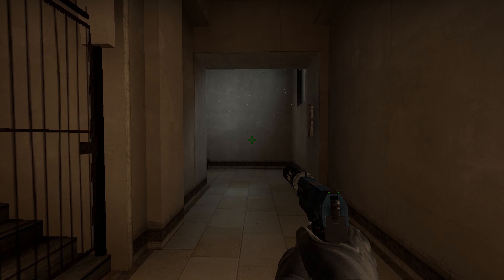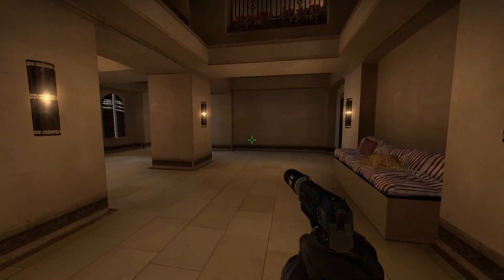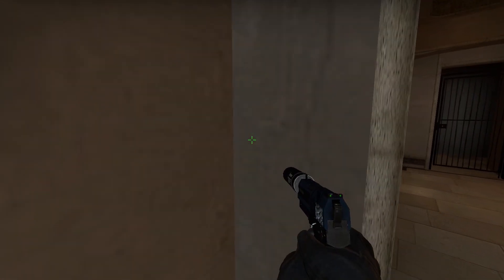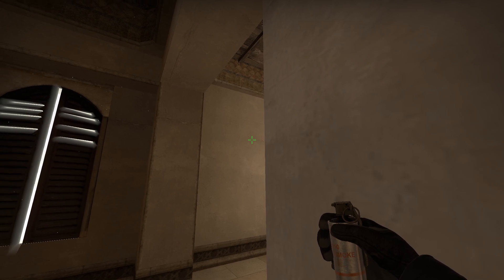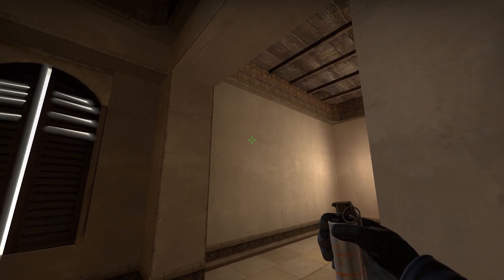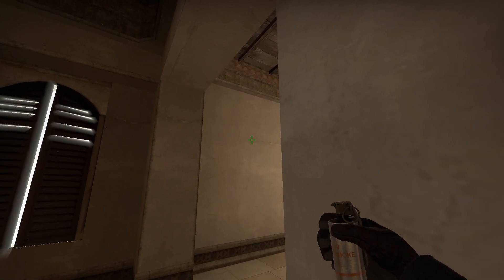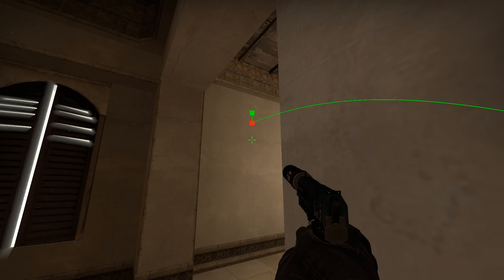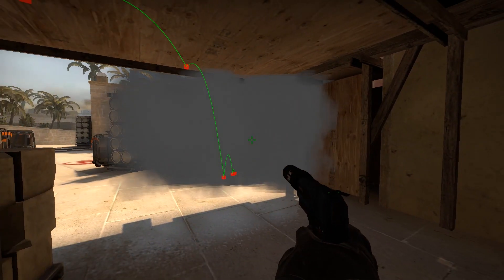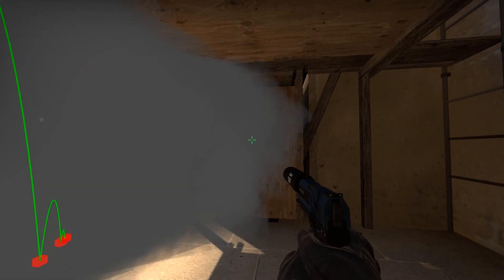The last smoke I have today: you go into Palace, find this little corner, then take a little step to the left. You find a little cross and line yourself up with it — the cross can be kind of hard to see if you have a very bright screen. Line it up and throw it down. The smoke is perfect if they have a guy playing dark. But beware — my friend who showed me this, we got sprayed down even though we pushed through the smoke, because he was just spraying through it. It's not like an invisible wall or anything.